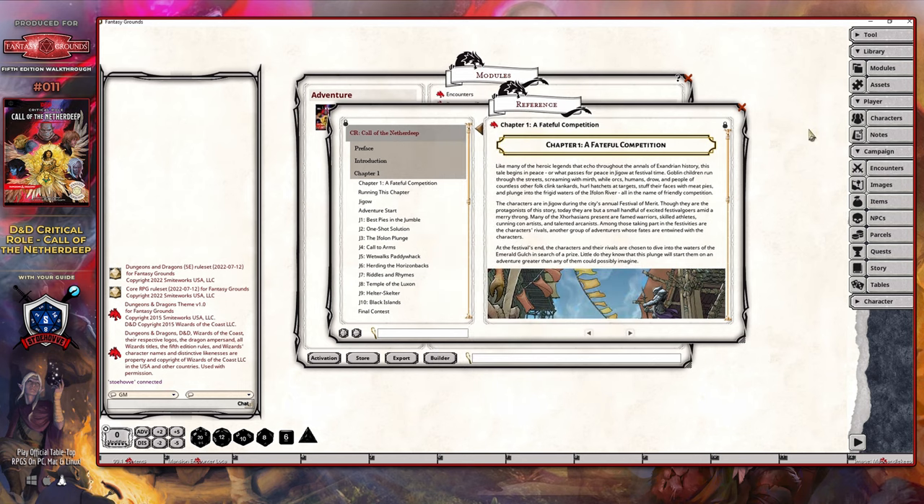This chapter is broken into two parts, with the first being a set of competitions that take place within the town of Zhigao, and the second being a dungeon dive in order to complete the first quest of the campaign. As a dungeon master, you are going to want to pay close attention to the 'running this chapter' section because it's going to provide the details about how this chapter is going to work for you. Additionally, this is the chapter where you use the group of rivals for the very first time, and I recommend that you let the party know in advance that it's going to take a little bit of time to get used to utilizing these rivals.